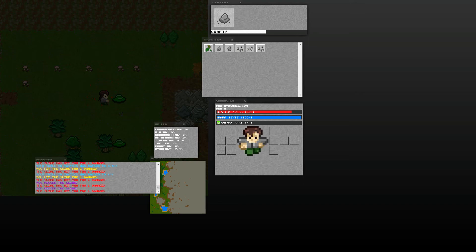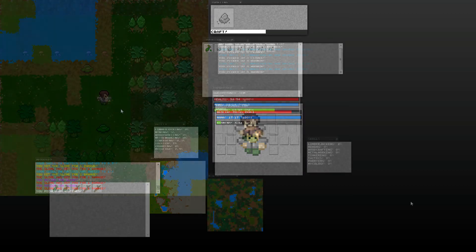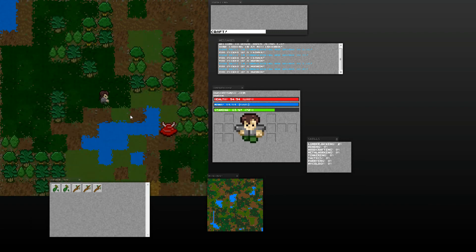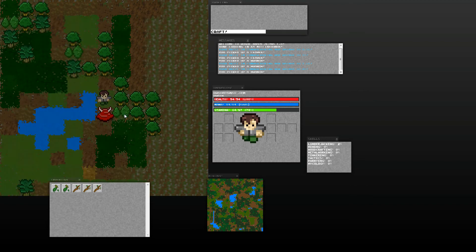Obviously the more tactics that I have, the easier it will be to kill these slimes. Here I'm just showing you some of the varied terrain. And I'm also going to show you the dreaded red slime — I won't actually be able to kill them, but that's okay, I don't have a death system yet either. As you can see he's hitting me for quite a substantial amount of damage, and I seem to be missing him a lot because I don't have any tactics.